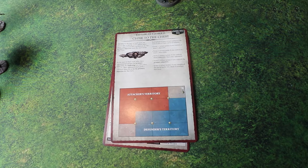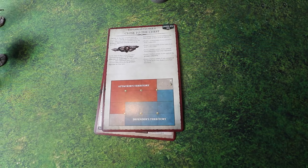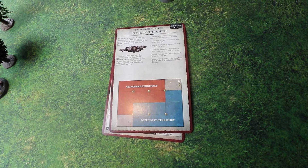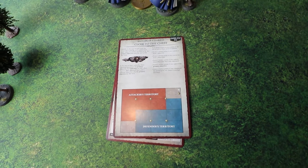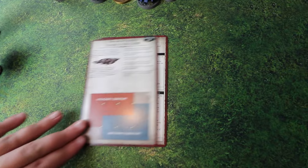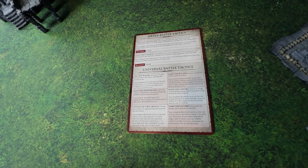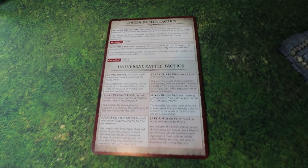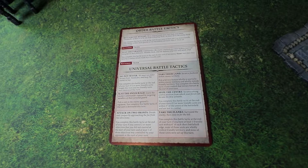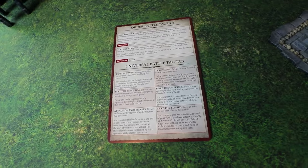Age of Sigmar 4 has a new mechanic called the Underdog, where the person who's losing gets a little perk to get back in the game. On a five-plus they can force their opponent to change which objective is the primary. You get one point for controlling at least one objective, one point for at least two, two points for more than your opponent, two for the primary objective, and four for your battle tactics. Battle tactics work similarly to the previous edition, with six universal ones plus two bespoke ones per grand alliance.